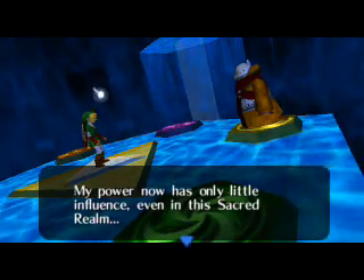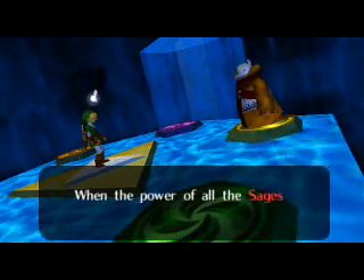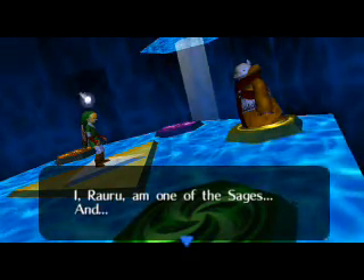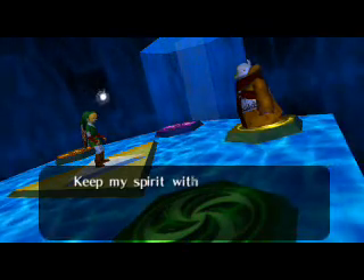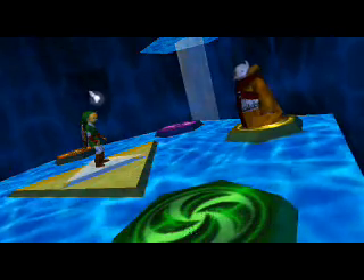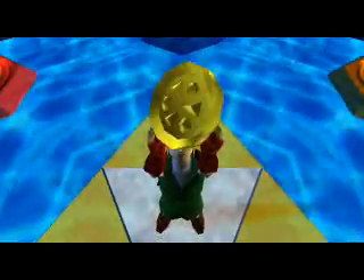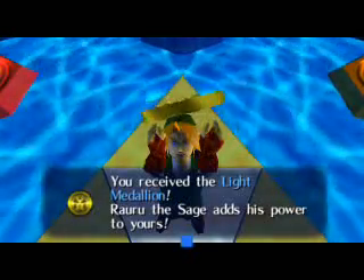My power now has only little influence even in the Sacred Realm — namely this Chamber of Sages. But there is still hope; the power of the sages remains. When the power of all the sages is awakened, the sages' seal will contain all the evil power in the void of the realm. I, Rauru, am one of the sages, and your power to fight together with the sages makes you the Hero of Time — the Hero of Time chosen by the Master Sword. Keep my spirit with you and find the power of the other sages. You receive the Light Medallion — Rauru the Sage adds his power to yours. Find the other sages and save Hyrule. Story of my life.